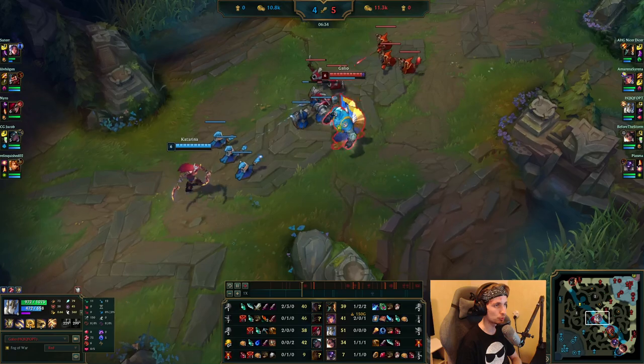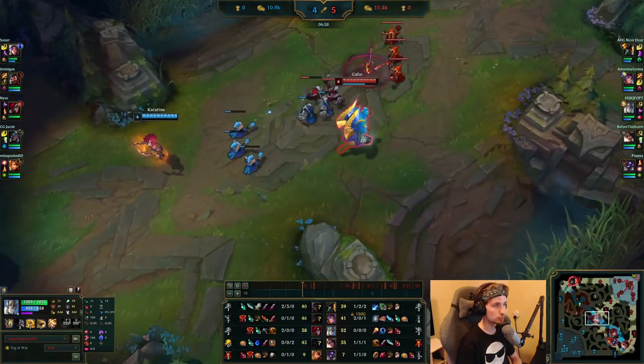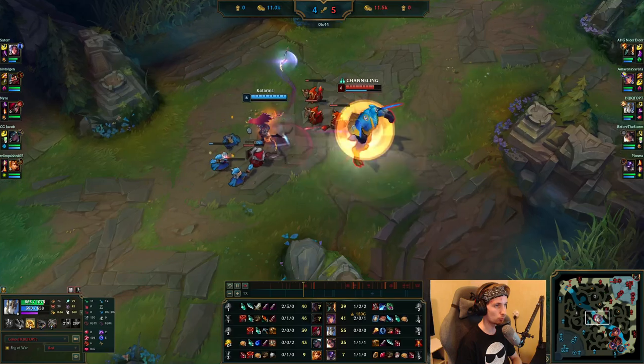This is a very, very important skill. I can't stress enough that when the jungler is missing, you don't want to walk up. You've got to have really good map awareness to make Galio work perfectly.